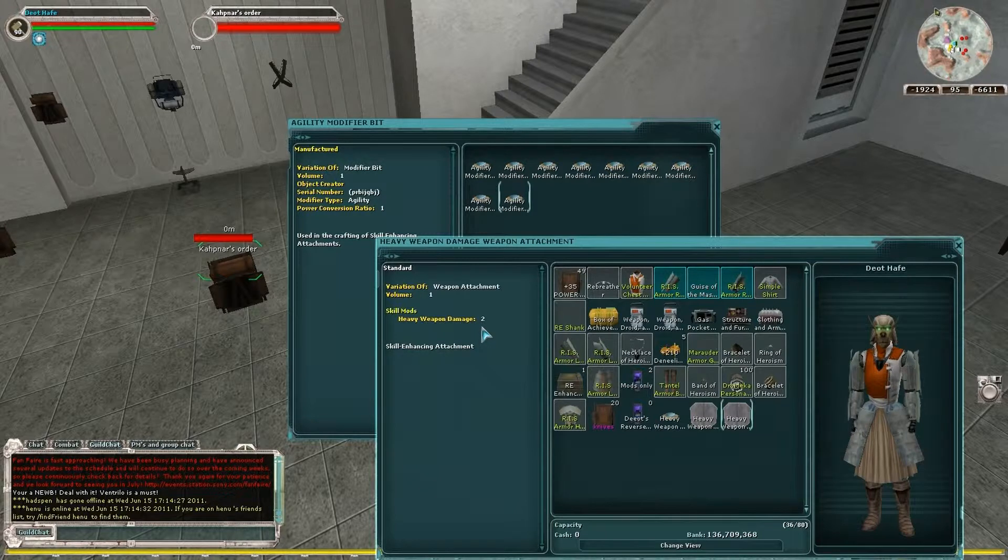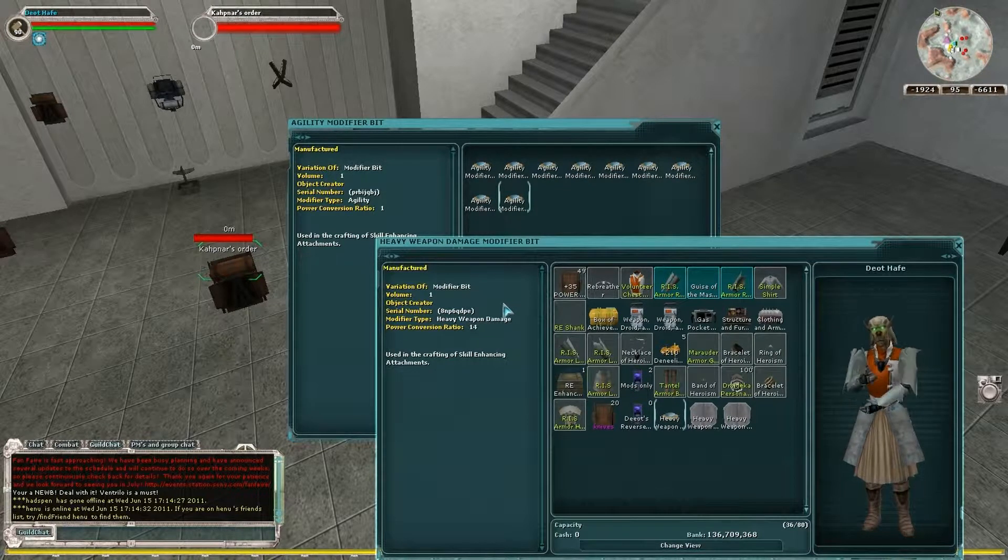So you can avoid using 35s and wasting your junk loot if you make the bit you need. Please note that not everything has a ratio of 14 or 1 — it all depends upon the bit. Just divide 35 by that number, take the nearest whole number, multiply it back out, and that should be the power you need to get your power bit to in order to max your exotics.